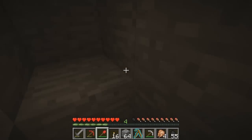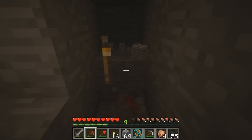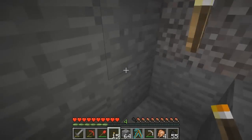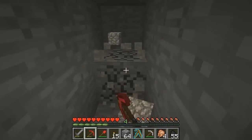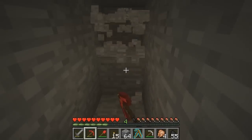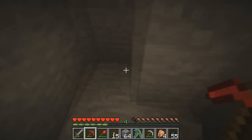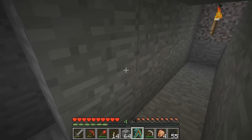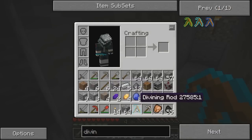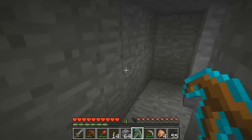We are at Y level 13, we are set to go. Branch mining is where you basically go in this direction and at some point turn around and go the other direction, but we can save ourselves some time by using our handy divining rod to find something useful.